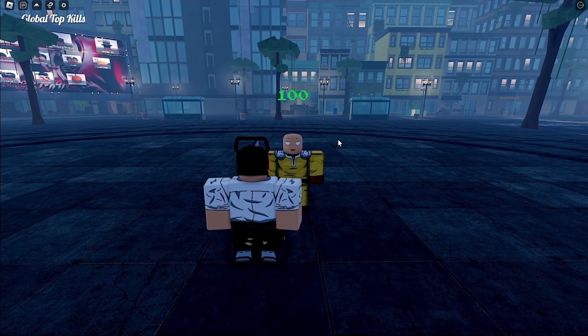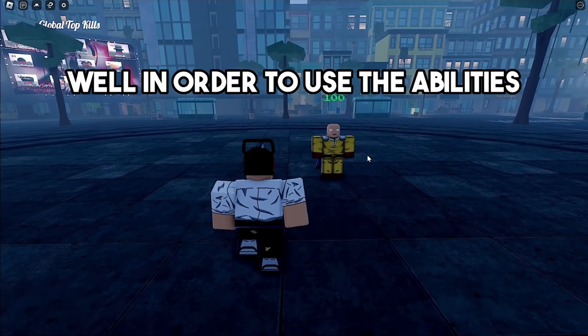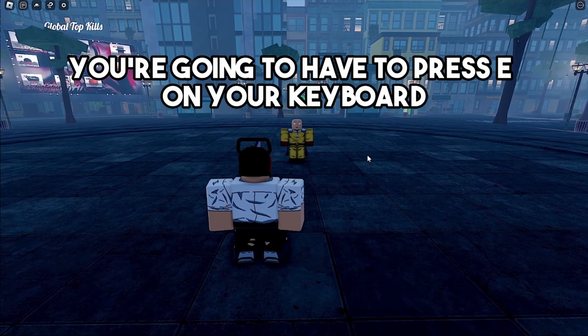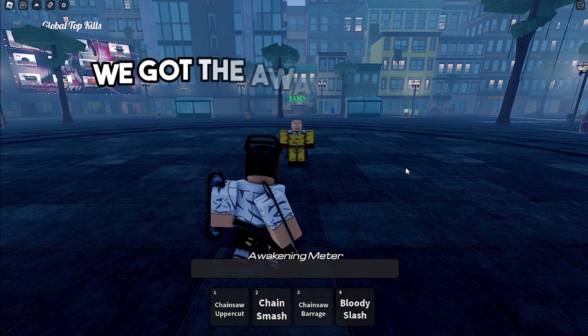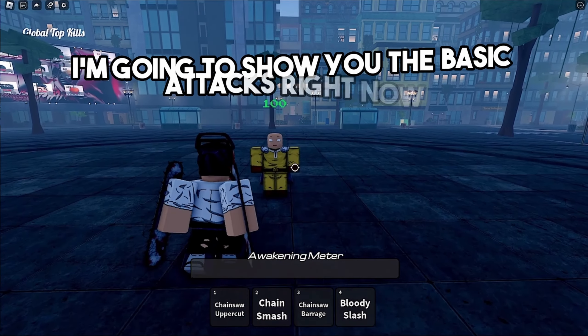You might be wondering where are Chainsaw Man's abilities. In order to use the abilities you're going to have to press E on your keyboard. On the screen we have the awakening meter and the four abilities for Chainsaw Man.